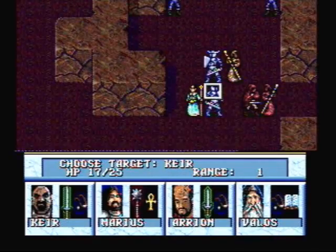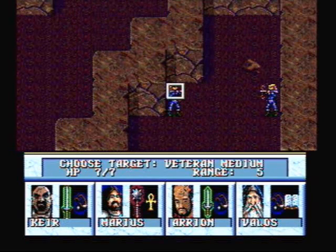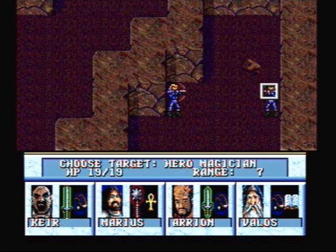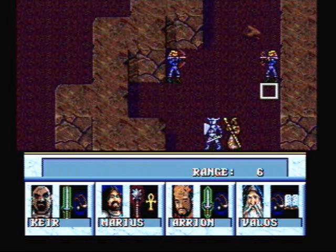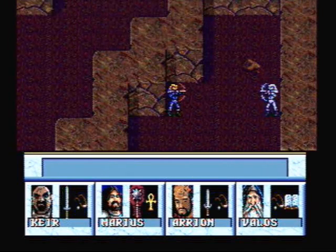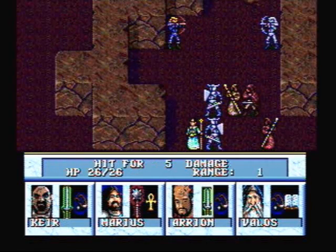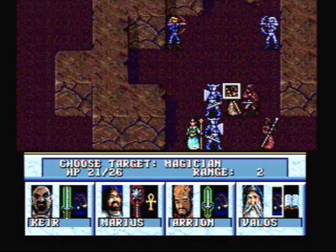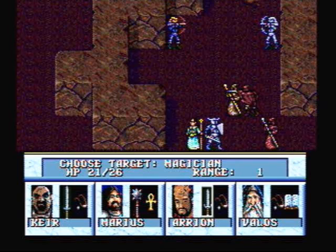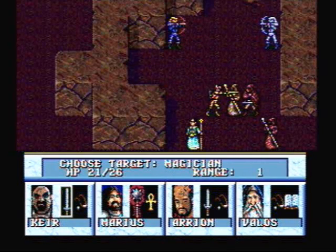Let's use our hold person spell — let's target the mage and one of the elves. You can target up to three people with the hold person spell, but the more people you target, the better bonuses they get to make their saving throw. It didn't work on the mage, but at least it worked on the elf. My fighter woke up — let's start kicking some ass.